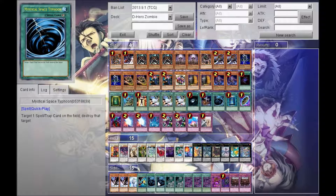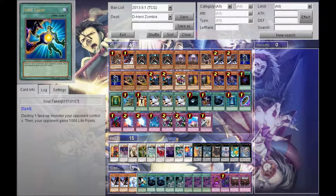Two more Mystical Space Typhoons in case I really feel like I need to get through the back row right away. Then we have the one Soul Taker — I'm probably gonna take this out for a Jinzo, just because there's one deck that I absolutely hate and it's Chain Burn. Jinzo just takes care of that. And then I can just go Zombie World and they can't tribute — you can summon Jinzo, play Zombie World, and they can't tribute away my Jinzo for Volcanic Queen or something like that. So it's actually not a bad idea.